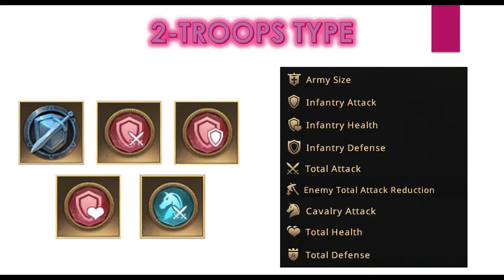For refinement in a two troop account, army size stays universal best. Then we can have infantry attack, infantry health, and infantry defense. Total attack is more useful here — 15% total attack means 15% infantry attack and 15% cavalry attack, so effectively 30% total attack. Enemy total attack reduction is again up to you. Cavalry attack would also be a strong priority — I would prioritize cavalry attack over infantry defense.